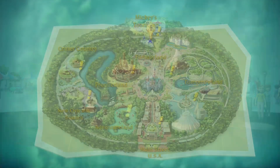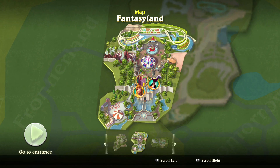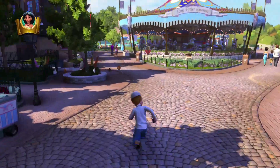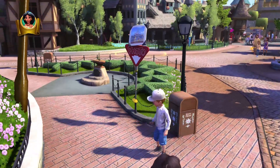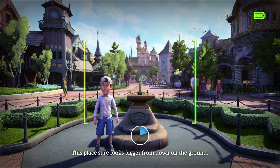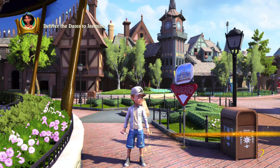For our final Disneyland landmark, we're going to head to Fantasyland. Okay, we're here in Fantasyland where we're going to go get our final photo pass item in the park. That's King Arthur's Carousel — no, it's going to be the sword in the stone. Yep, the sword in the stone — our final one. Let's get a good picture here. Super high jump — there we go, completed all the photo pass!